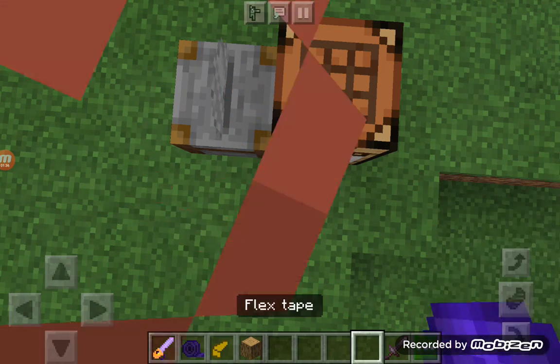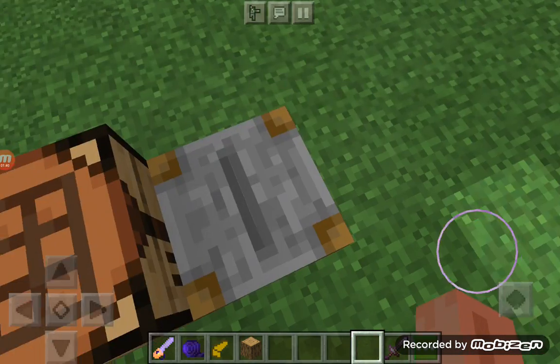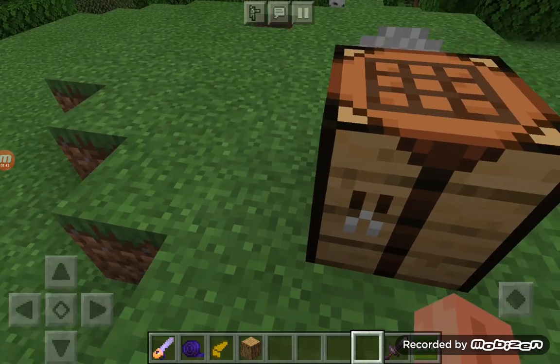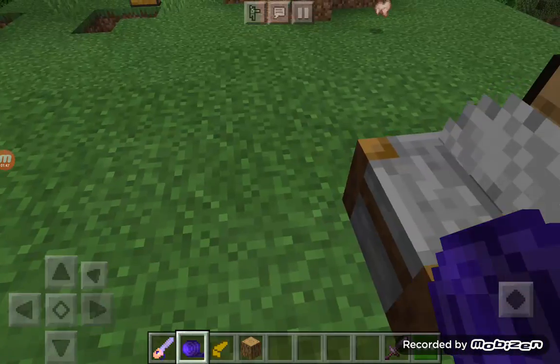Next one, we have a flange tape. It can also fix that — your tools or even items, whatever you like. But connecting our flange tape. That's what I mean, actually. Kind of cool.